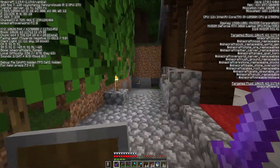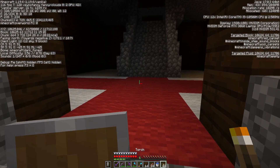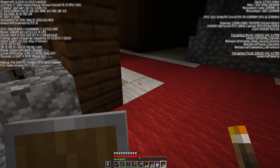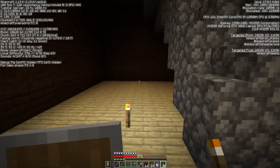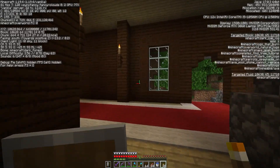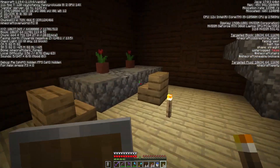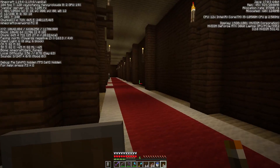Oh, here's some torches — so this must be the door. That is dark as hell. I can't place torches because it's carpet. Jeez, it's dark in here. What the heck? There's a flower room. It's kind of creeped me out.